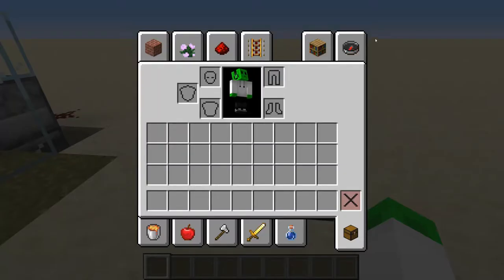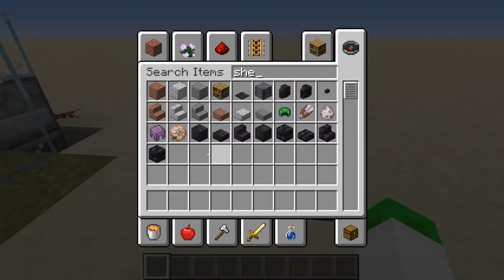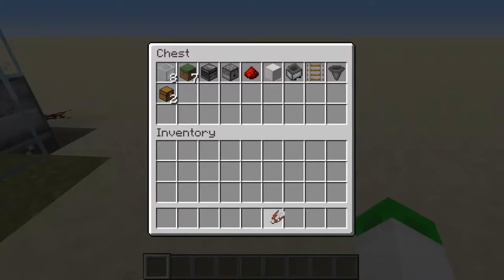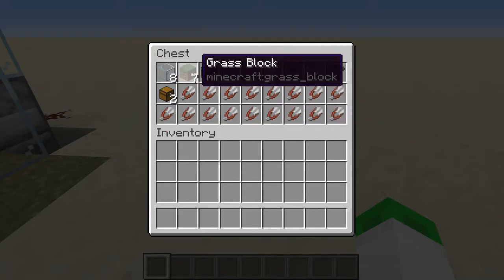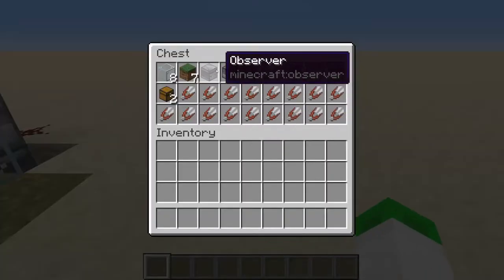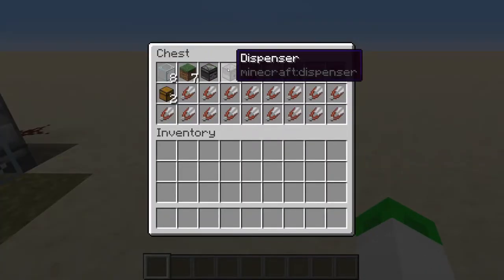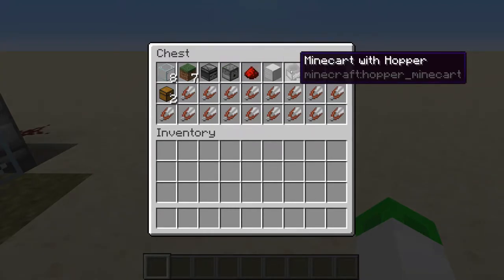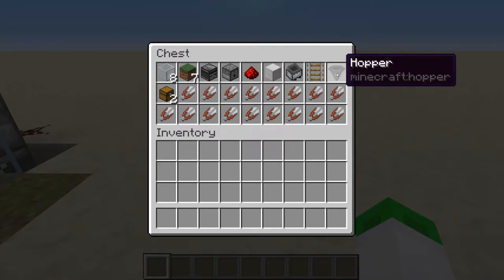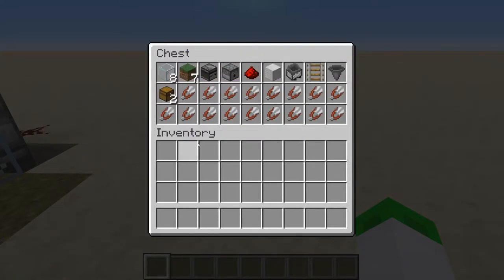To build this you're going to need the items in this chest: eight glass, a few glass blocks at least like three, one observer, one dispenser, one redstone dust, one block of iron, one minecart hopper, one rail, one hopper, and two chests.